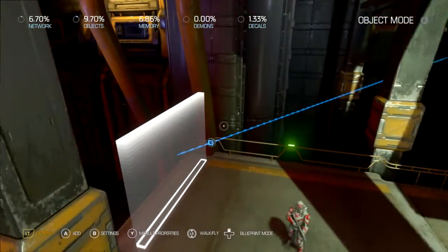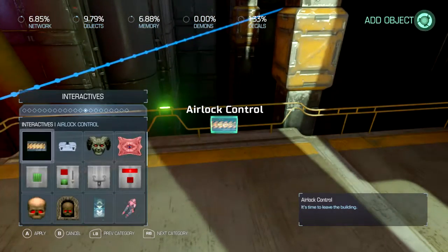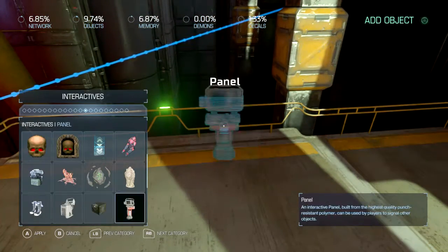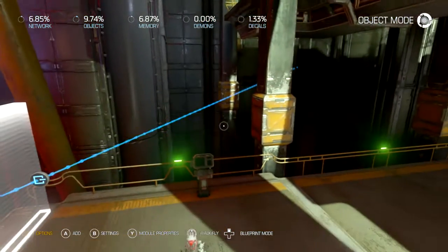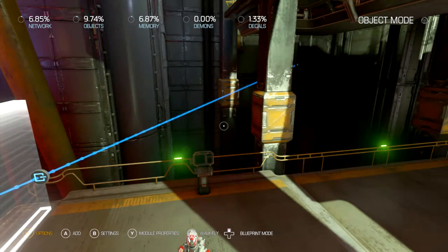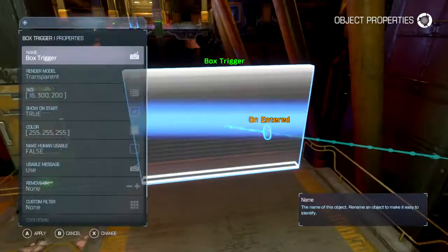Basically anything that can trigger — anything that uses a trigger — you can even use one of these triggers. Just put it here, link it to that, and it'll work. It'll send you there, no matter what. That's a cool thing you can do with the box trigger.